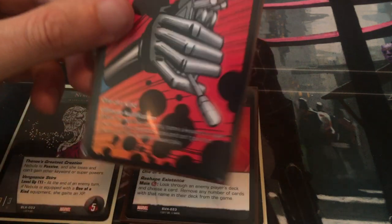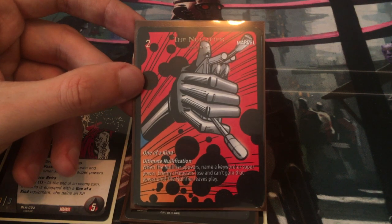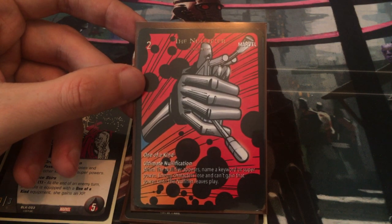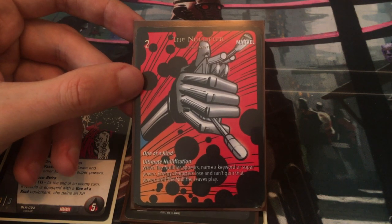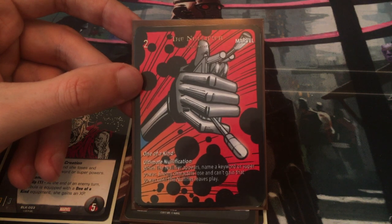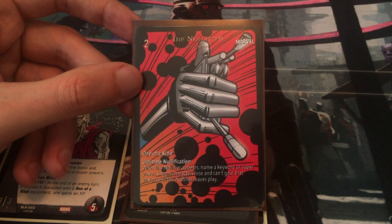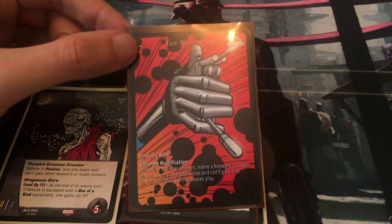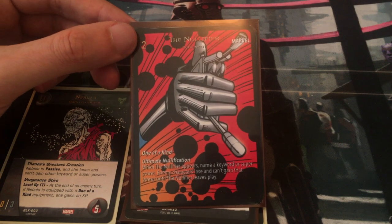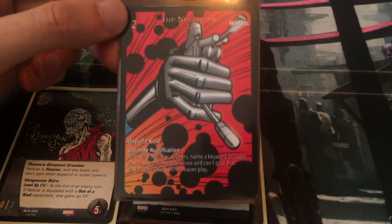Let's take a look at some of the equipment she can use. In order for her to level up, it must be a one-of-a-kind equipment, and there aren't too many of those in the game. This is the Nullifier — one of a kind, Ultimate Nullification: when the Nullifier appears, name a keyword or superpower; enemy characters lose and can't gain that power until the Nullifier leaves play. This is a proxy I made because I've got my real Nullifier in another deck. This is probably the equipment you want to go for with Nebula, because it lets you cause your opponent to lose critical keyword powers like flight.